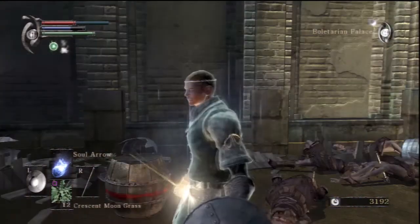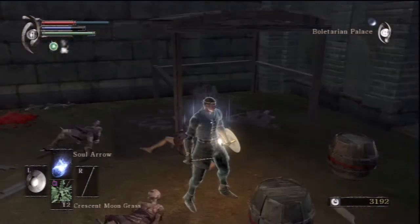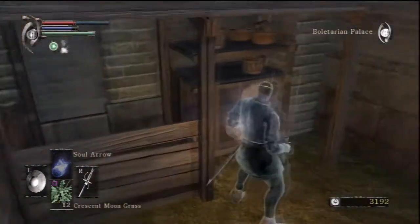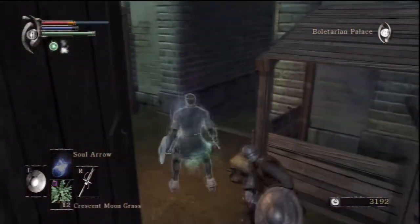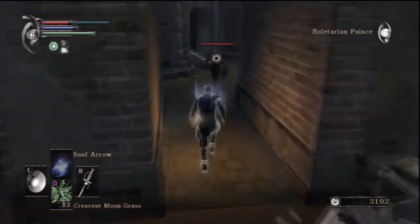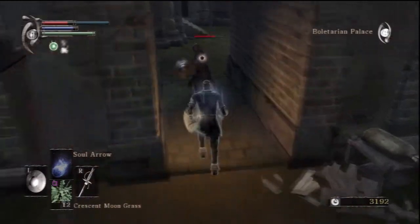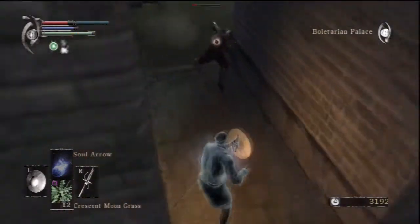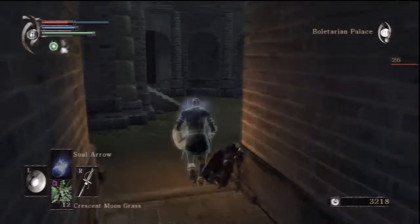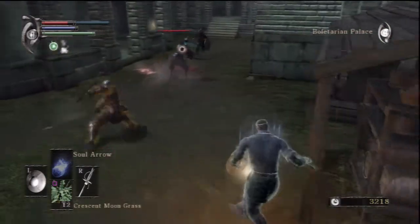Turpentine. The barrels with the red ring around them are explosive, so if you hit them with fire they will blow up. That's something you have to worry about if you have a dragon weapon — like a dragon longsword or something to that effect. I'm still kind of learning to parry. What are you doing, Ostrava? Come on.